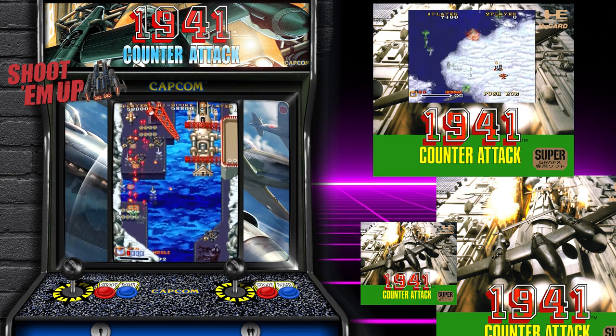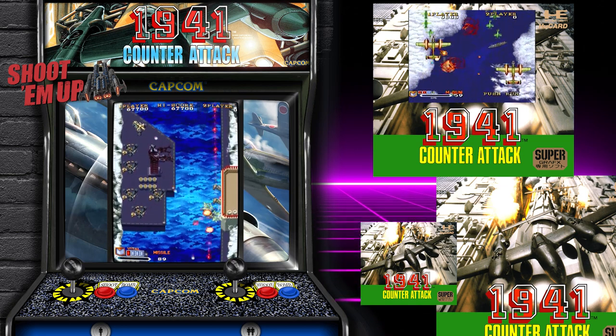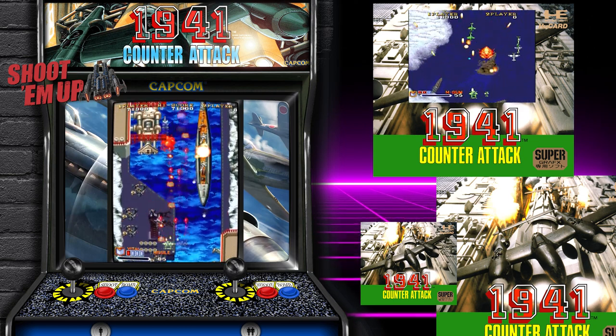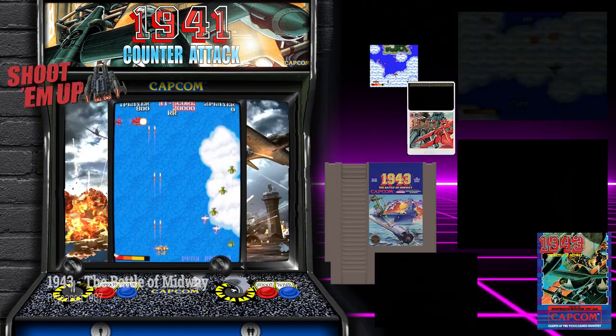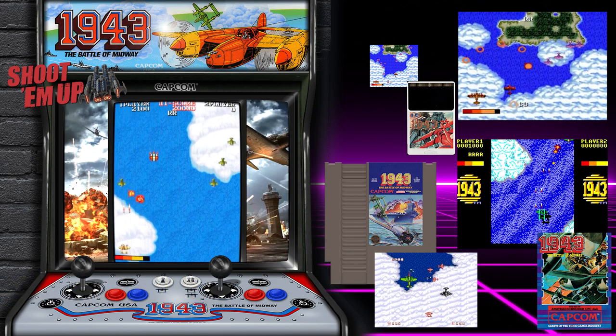This is 1941 Counter-Attack, released in 1990. It's the prequel to 1942 and it's a one or two player game. As you can see in the top right-hand corner, the Super Graphics version, although a little bit short, is a thing of beauty — but sadly the Super Graphics is the only port.